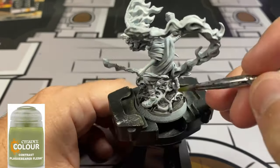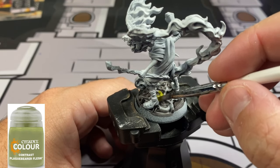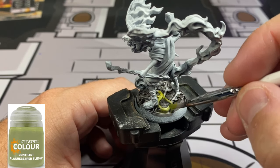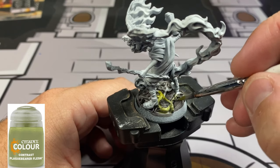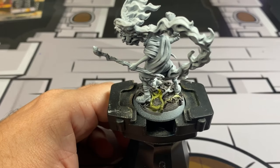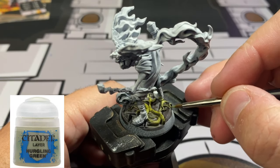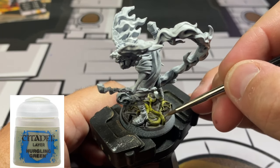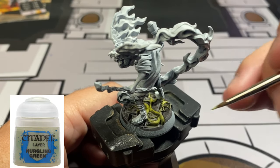Next, for our root area, we're going to be using some Plaguebearer Flesh - again, another contrast paint. I like using a mixture of regular paints and contrast paints from Citadel. No, I'm not sponsored - I just started painting when I was a young child using Citadel paints, so I've used them forever. I'm addicted. Then we'll bring up that green a little bit using some Nurgling Green on top of that Plaguebearer Flesh, just to give it a little nasty look. That's all we're doing for the base.